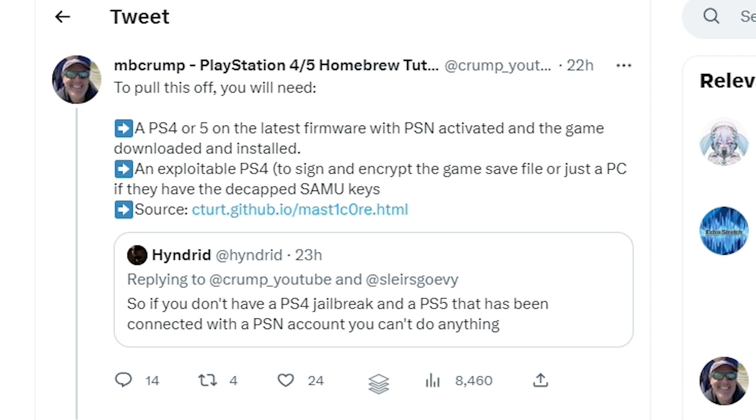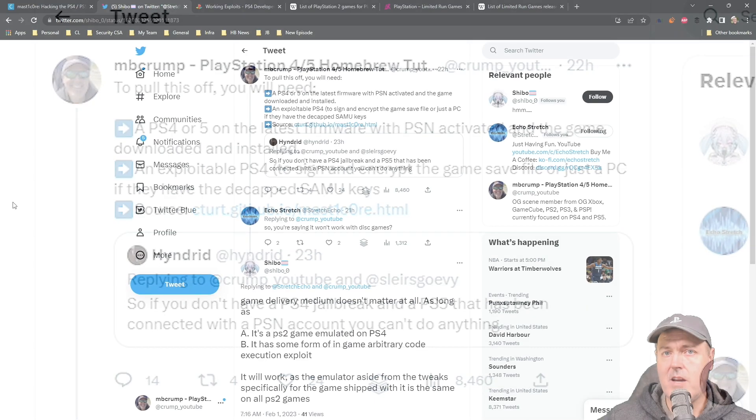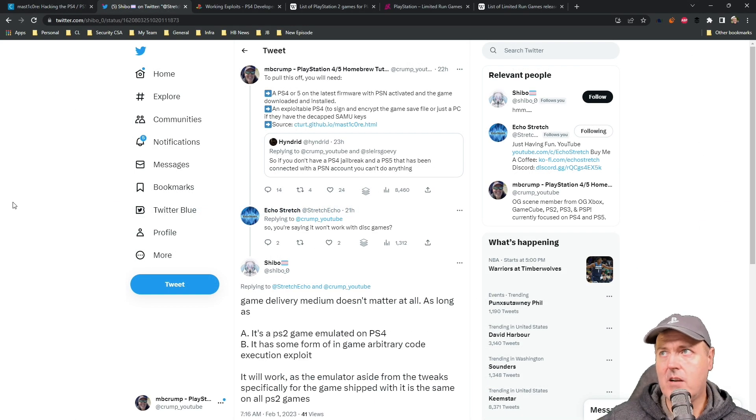First off, in order to perform MasterCore you will need at least a PlayStation 4 or a PlayStation 5 that is on the latest firmware, that has been activated with the PlayStation Network, and a game — typically the game being Okage Shadow King — downloaded and installed to that device. What I'm saying here is that it would need to be not only purchased but also downloaded and installed onto that console.